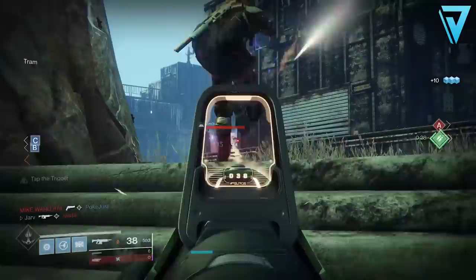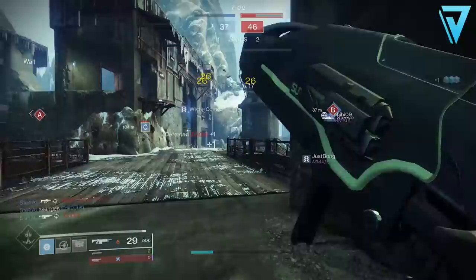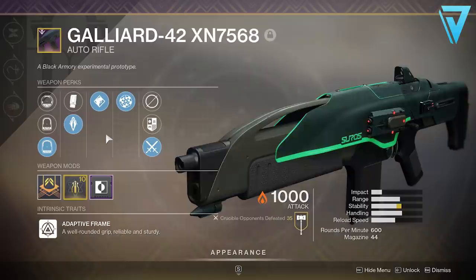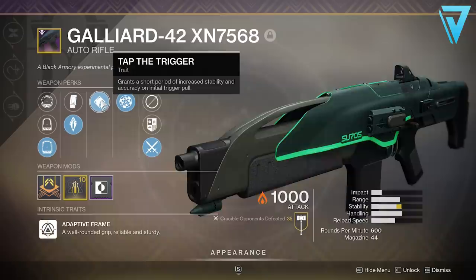Alongside the launch of Season 10, Season of the Worthy, we saw a massive change and huge buffs to auto rifles — specifically the 600 rounds per minute archetype. With that in mind there are some amazing weapons in the game currently, most notably Hard Light, Suros Regime, and Igneous Hammer, but the one we're going to be covering today is the Galliard. This is one of the rarest and most sought after auto rifles currently in the game.